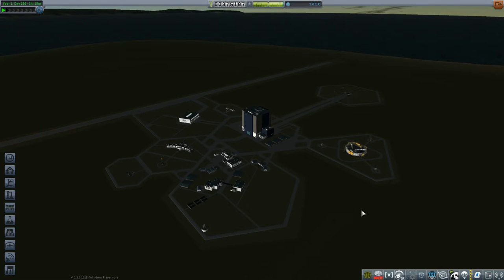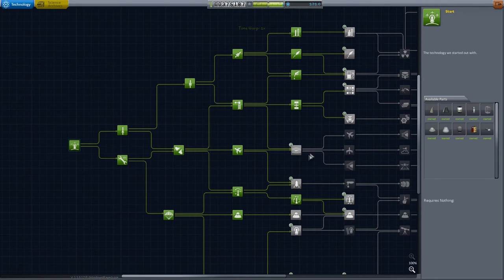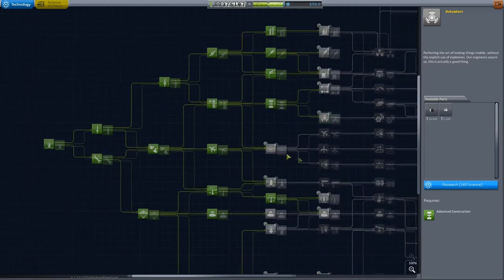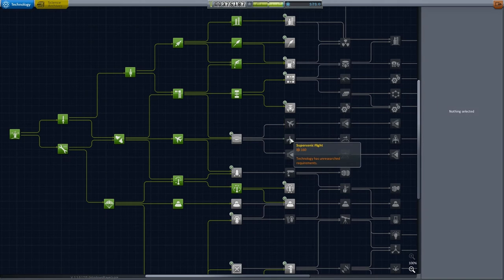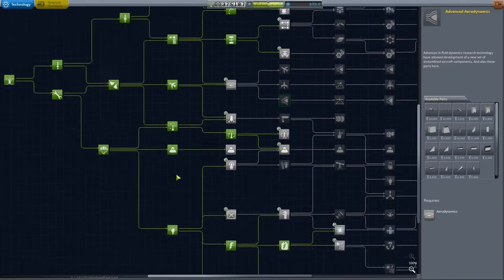Hey everyone, welcome back to Kerbal Space Program, flying in the face of 32-bit computing. Now that we have 64-bit installed, I installed the B9 Aerospace Program, which should unlock a whole bunch of stuff. It's not under subsonic, but we've got all kinds of B9 Aerospace stuff now.